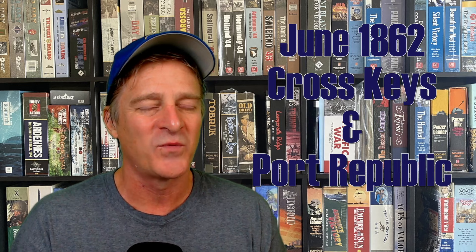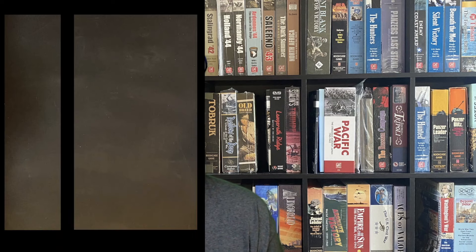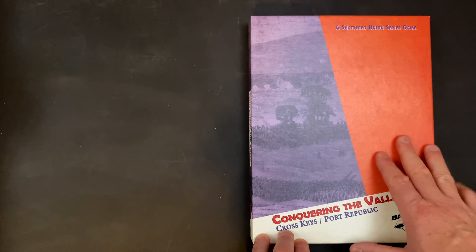This game covers two engagements in the U.S. Civil War in June of 1862. We've got four scenarios inside, a robust rule set, and a good hefty set of counters to explore. This is the second game in the Shattered Union series from Tiny Battle Publishing. The first game, Champion Hill, also uses the same core rule set, so if you know that game, you're going to pick up this game very quickly.